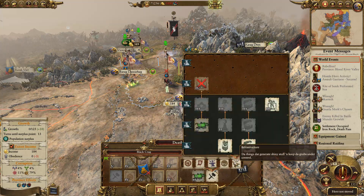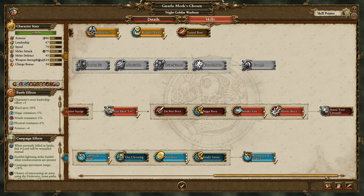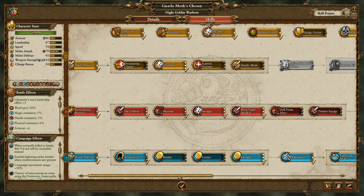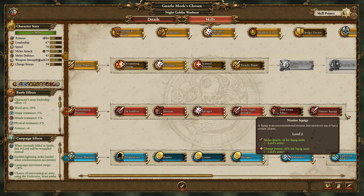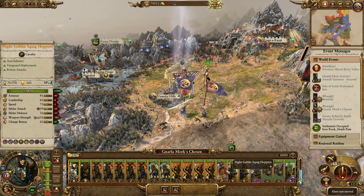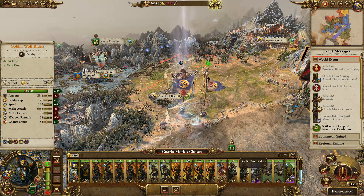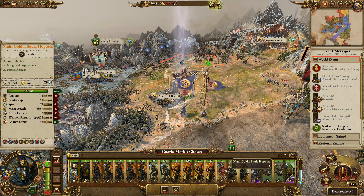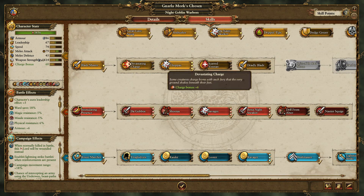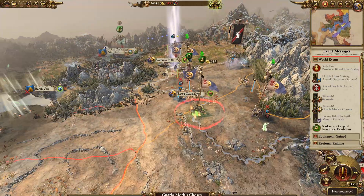Nala has got another skill point - let's pop that in. You've got squigs but only one unit - I'd like another unit of squigs. The goblin wolf riders are great, but squigs have armor-piercing and anti-infantry. They don't have the speed though, and squigs also cost a lot more. I'll mull it over. Let's go for Deadly Blade.